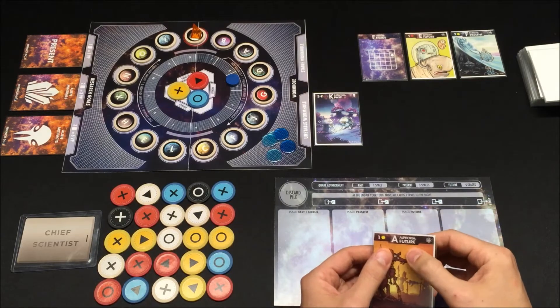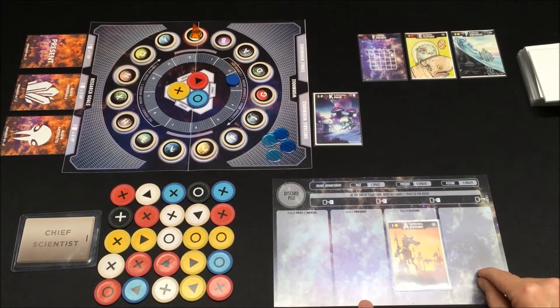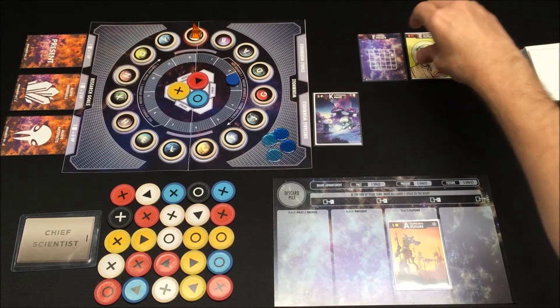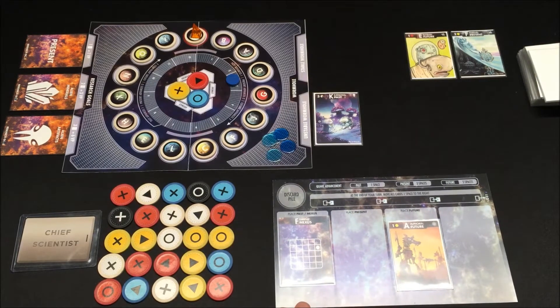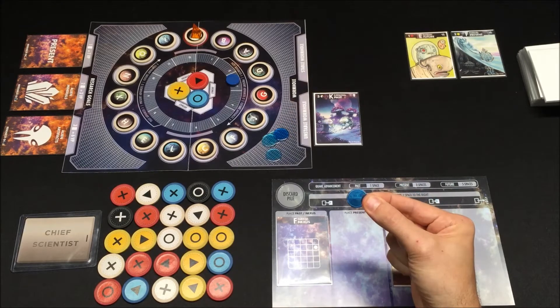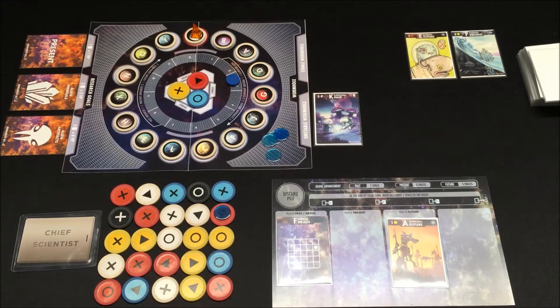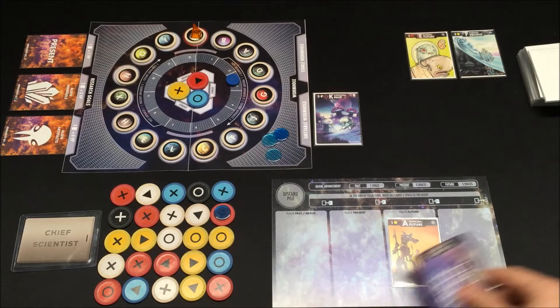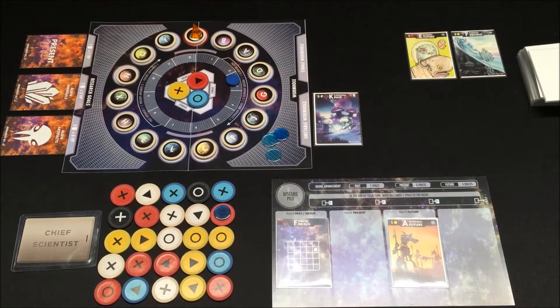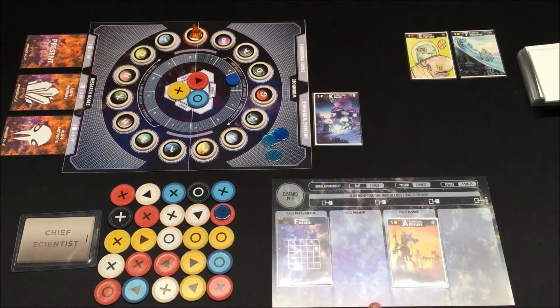When you take a card, depending on if it's past, present, or future, that determines where it's placed on your player mat. All futures go here, all presents go here, all past and nexus cards go here. I'll take a second card — Faraday, nexus. Nexus cards work a little differently. They give you a token that you must place on a location of the grid, which locks that chip down. In order to score Faraday before it falls off my board into lost, I need to include it in a red match. After the chief is drafted, play passes to the matrix phase, where the chief again goes last.